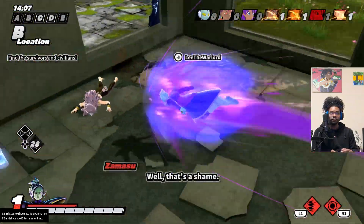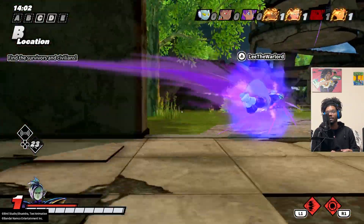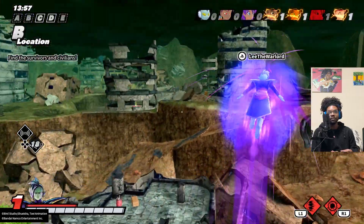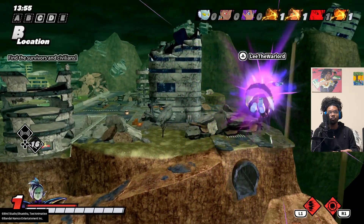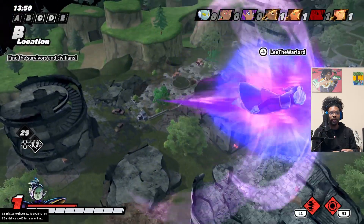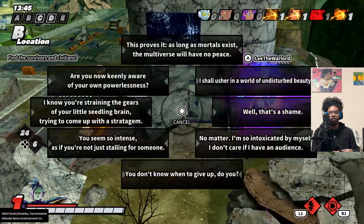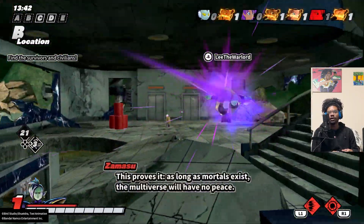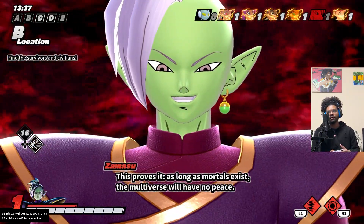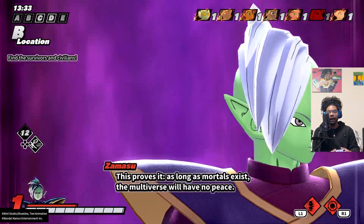There we go, love to see it. Whoa - alright, get you out of here. Now we just need one more civ. They did find two keys though, so that is unfortunate. Hopefully we can find a civ around here. If we see them get a res, we definitely know what's going on. There we go - going ahead and executing this guy, get Goku Black out of here. Our voice line didn't get interrupted either, so you love to see it.